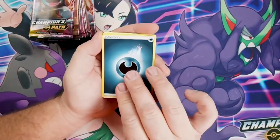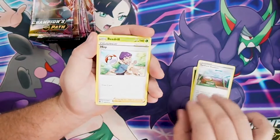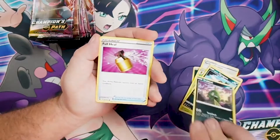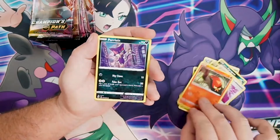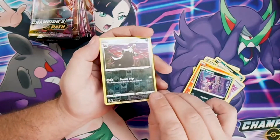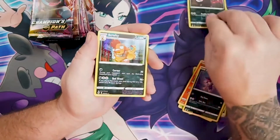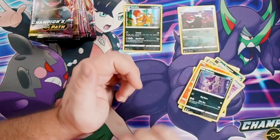Of course, always start off with some energy. Pack one gives us: Turf Field Stadium, Hop trainer, Beedrill, Zigzagoon, Trubbish, Full Heal trainer, Sizzlipede, Purrloin. Liepard is going to be our reverse holo — always nice — and a Scrafty holo. Very cool reverse holos here.